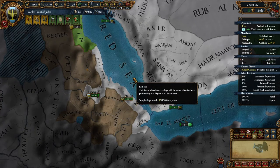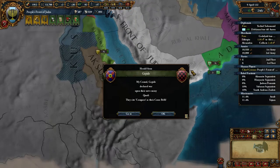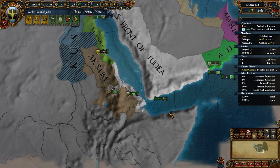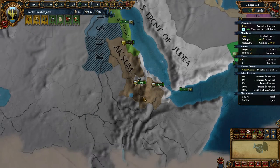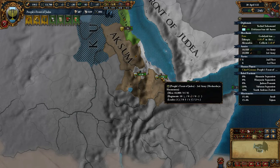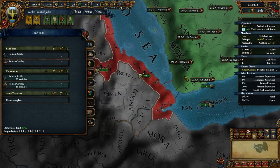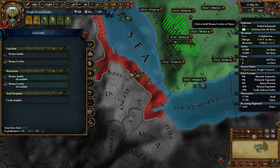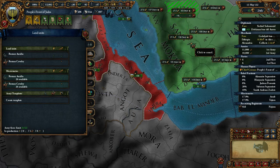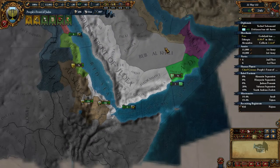Rome just kind of blocked us, so we're not going to be declaring any more wars anytime soon. We're now actually below our force limit — we have six, five, and we have ten. So what we're going to do is naturally build some new cavalry. Build it here — it's much quicker obviously.